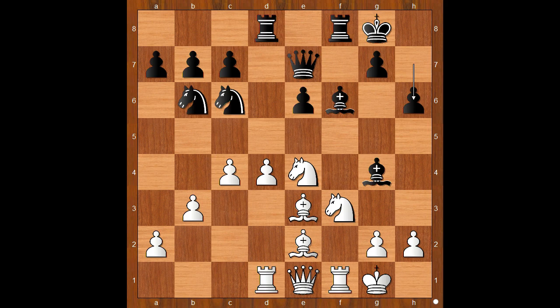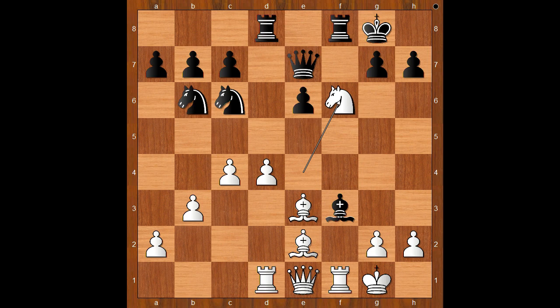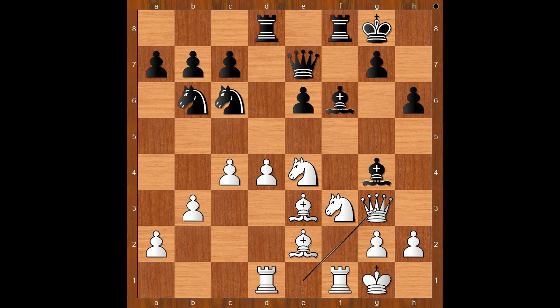h6. Let's take it back. If Bxf3, then Nxf6 check. After Qxn, Rxf3, Qe7, Rg3 and white is better. Back to our game. h6 was played, Qg3 as planned, and then Duda played Bf5. The bishop is back where it was and white improved his position.